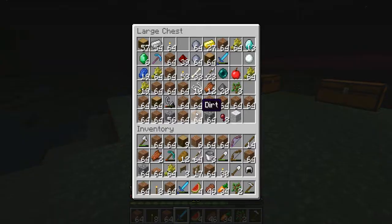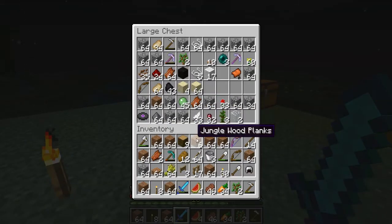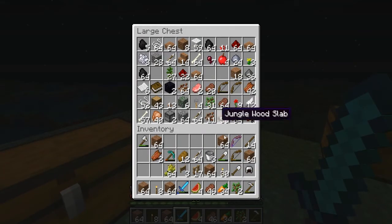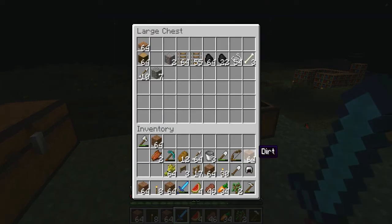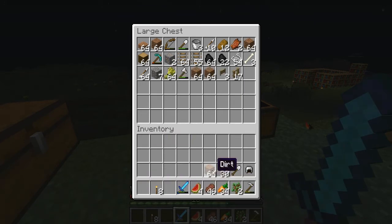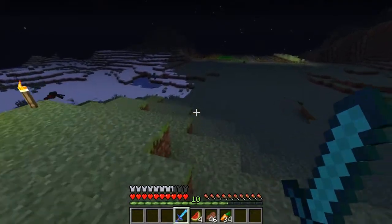All right, let's see what we got going on up here. Yeah, look at this — it's a mess, just a giant mess right now. We're just gonna throw stuff in here and come back for it later. Look at all this, just a bunch of random crap everywhere. I think what I'll do is just transport everything over here and I'll worry about making it neat later.